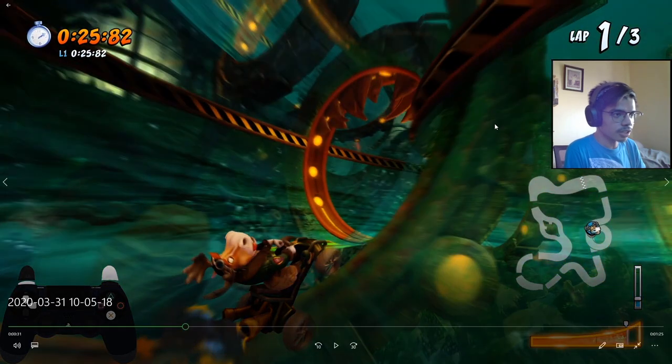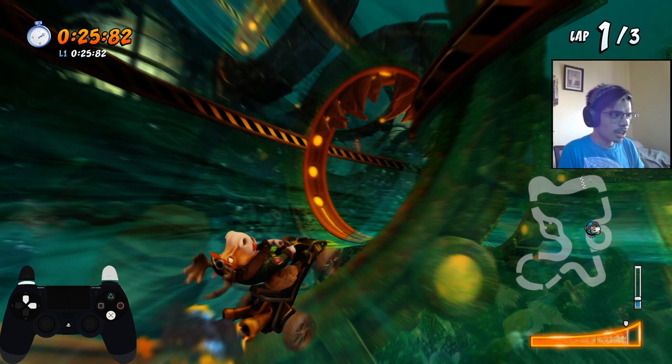Now we're in the fan blade area. I won't have you memorize the position of the fan blades, but it helps to know how they spin. There are a total of four fan blades — the first two being quite apart while the last two are really near each other. The first one spins clockwise, the second counter-clockwise, the third counter-clockwise again, and the fourth clockwise. So: clockwise, counter, counter, clockwise.